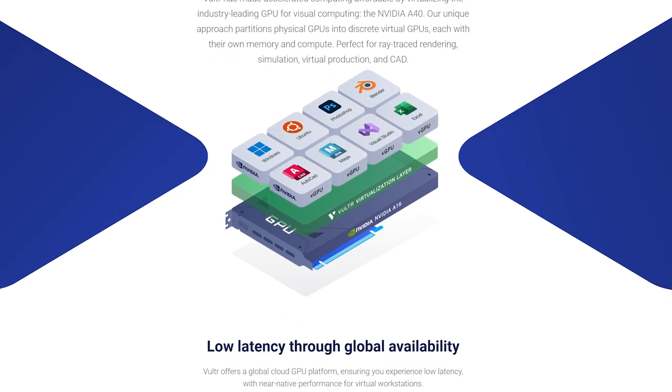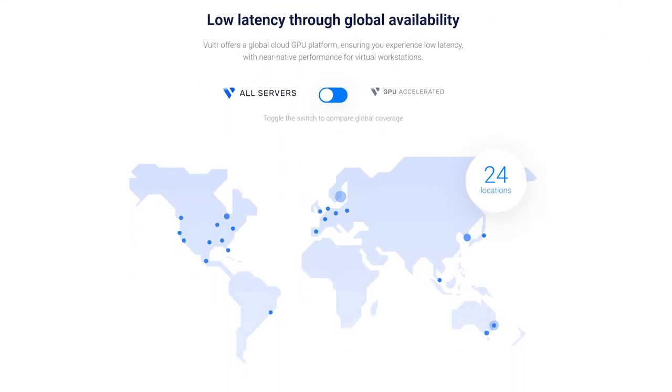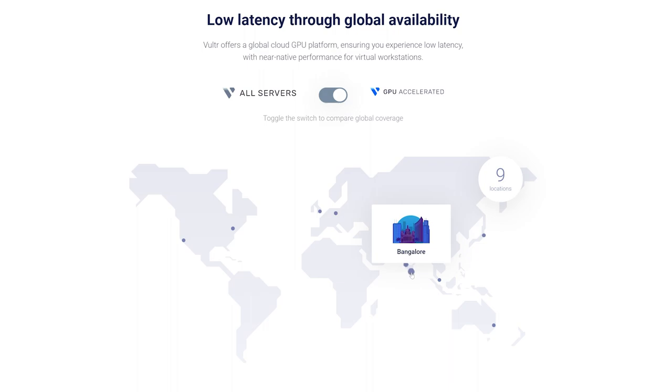If you sort server locations that support GPUs, you'll find that there are not as many suitable locations. We'll choose the A40 as an example since it's likely to become the most popular. Once you switch the button to sort, it ends up being only nine locations, but these locations do cover most of the world including India, Japan, and Australia, with more locations coming for all GPUs.